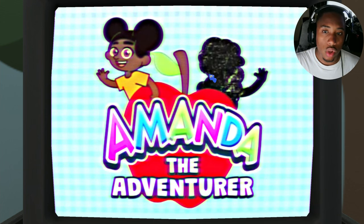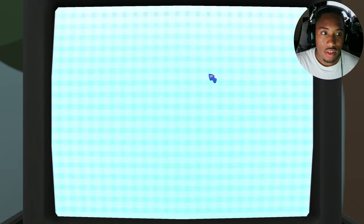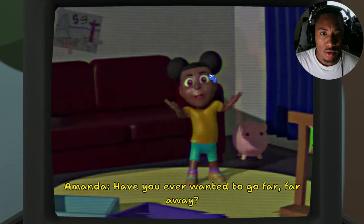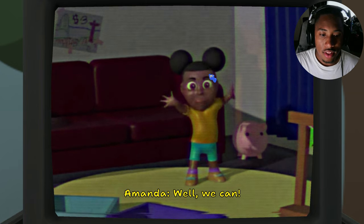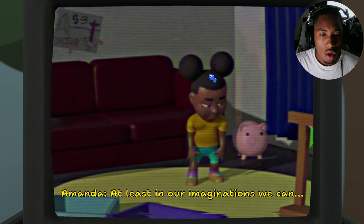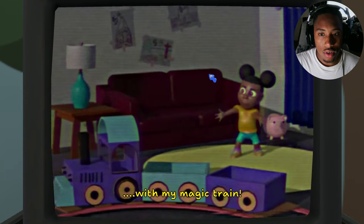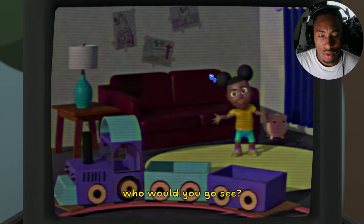Bam, we already got Woolly gone. 'Hi friends, I'm Amanda! Have you ever wanted to go far far away?' Nah. 'Well we can — at least in our imaginations! We can!' She's starting — 'With my magic train. If you could visit anyone in the world, who would you go see?'